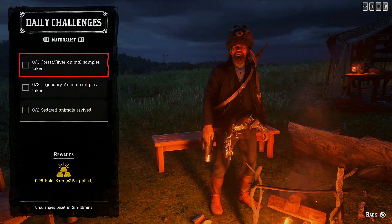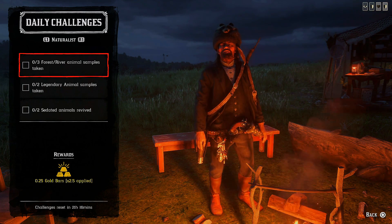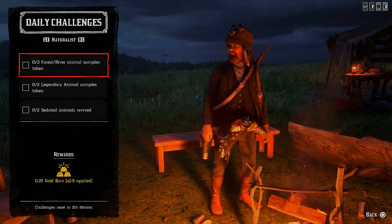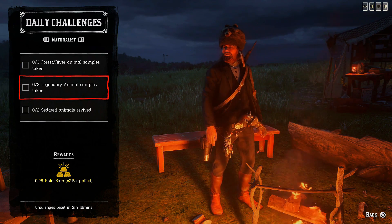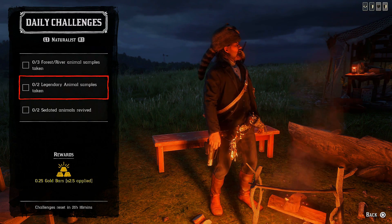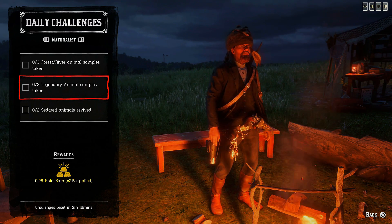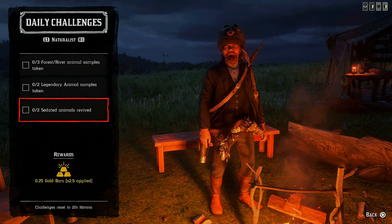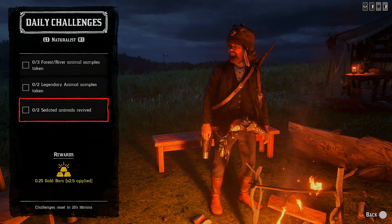For the naturalist role: three forest river animal samples taken — you'll find them quite everywhere, but especially around Heartland Overflow or Little Creek River. Two legendary animal samples taken — you can use Harris missions for that, or the Protect the Legendary Animal free roam event, or if you encounter them in free roam, make sure you take a sample. Two selected animals revived — just revive any two animals.